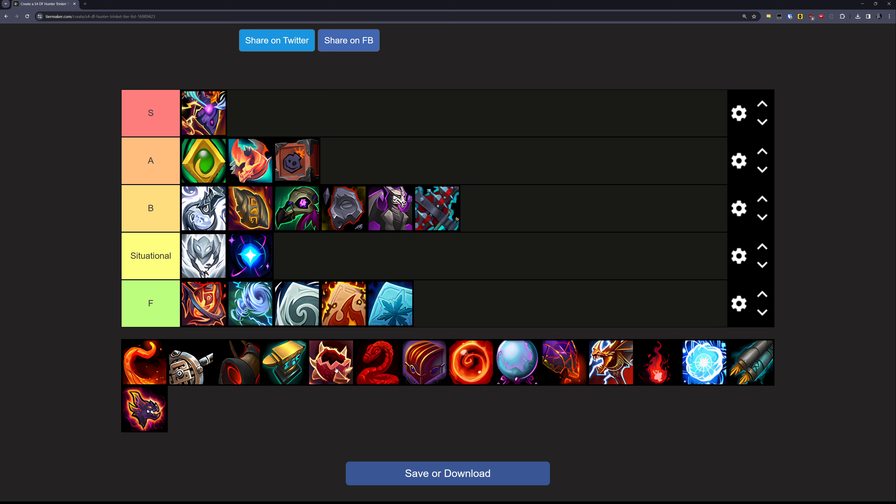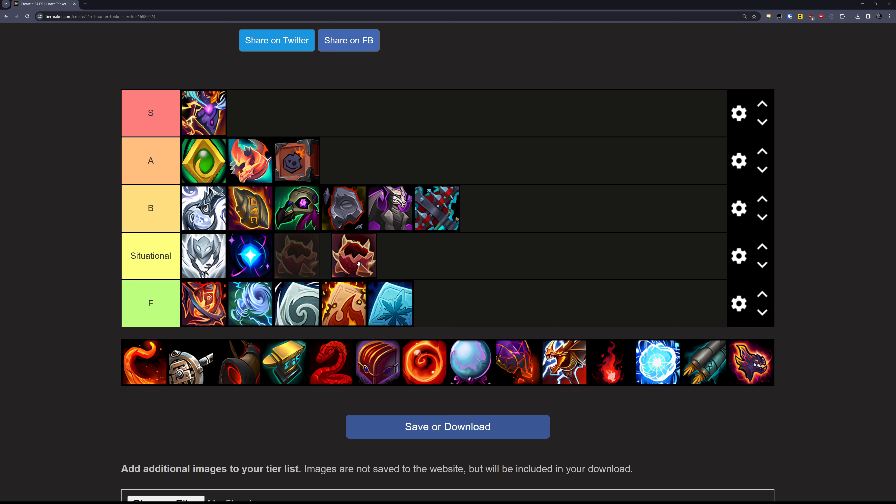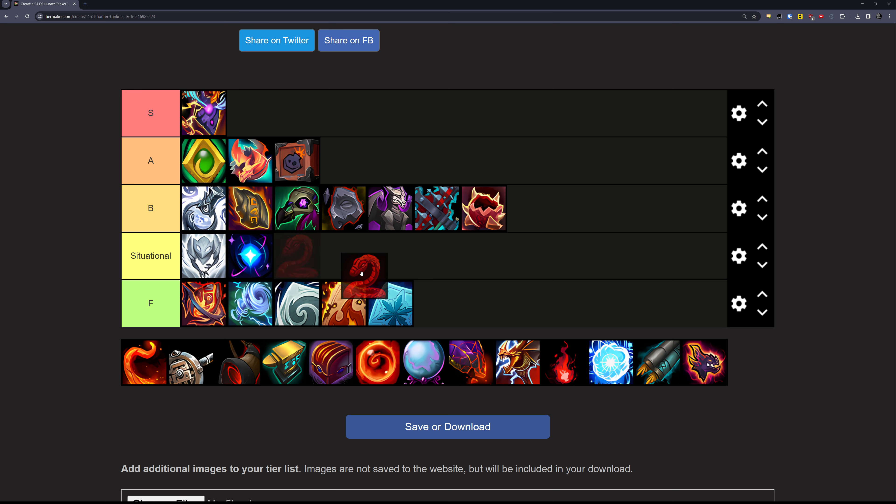Next up is the Ruby Whelp Shell. This is a bit of a weird trinket — I could make a whole video about how it works. Basically if you train the Whelpling correctly and fully, you can read the Wowhead comments for information on that. At best it becomes like a B tier trinket, and it takes quite a bit of effort and understanding to even get it there. Next up is the Coiled Serpent Idol — a pretty decent single-target damage trinket, similar to the Idol, and it's going in the B tier.